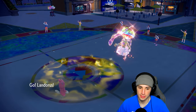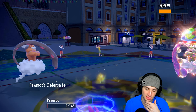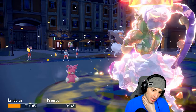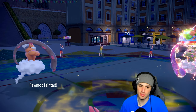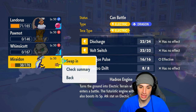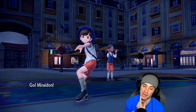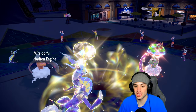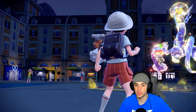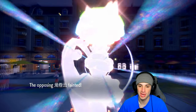Landorus comes out. Palmont gets off some damage before going down to Bleakwind Storm, which also chunks Lando and drops its speed. If we hadn't swapped Miraidon out earlier, that could have been real rough. Tornadus outspeeds Landorus, but Miraidon outspeeds everything. I go for Earth Power and Dragon Pulse to finish off the match. Luckily they didn't set up Tailwind either. Dragon Pulse finishes — solid first match!